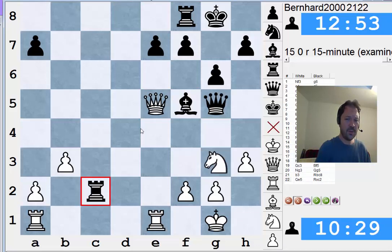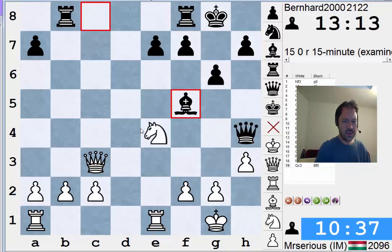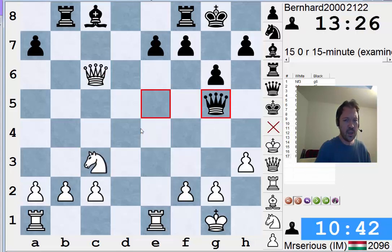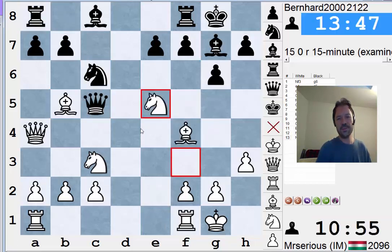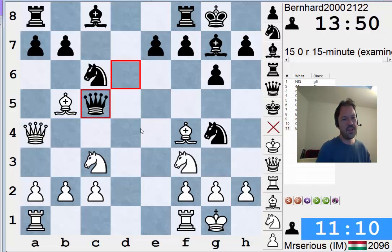Going back, I think that both sides started to go a little bit astray in this position after the move h3. Probably until that point it was best play, and on move 12 white can probably do better than h3. So this would be the starting position for theory in this line. Thanks for joining me here at Video Chess Training. I'm International Master William Paschal. Please like and subscribe to the channel. And thanks for joining me here today for the Hyper-Accelerated Dragon post-mortem of our 15-minute game from online play.